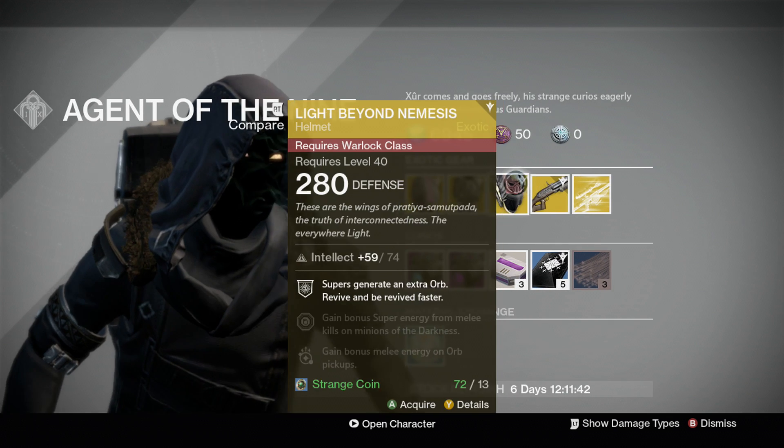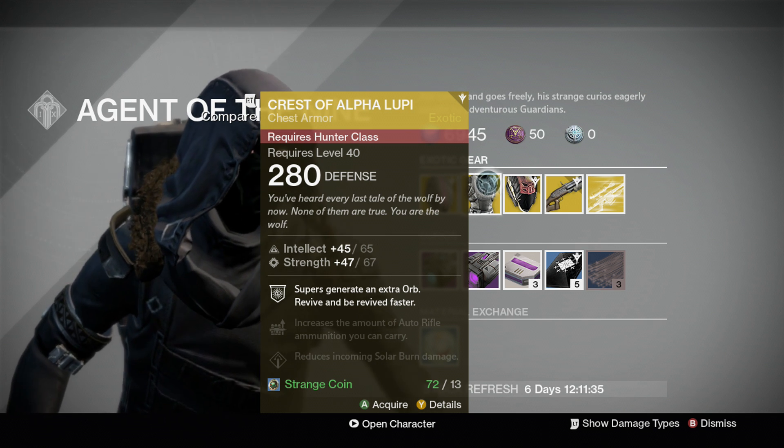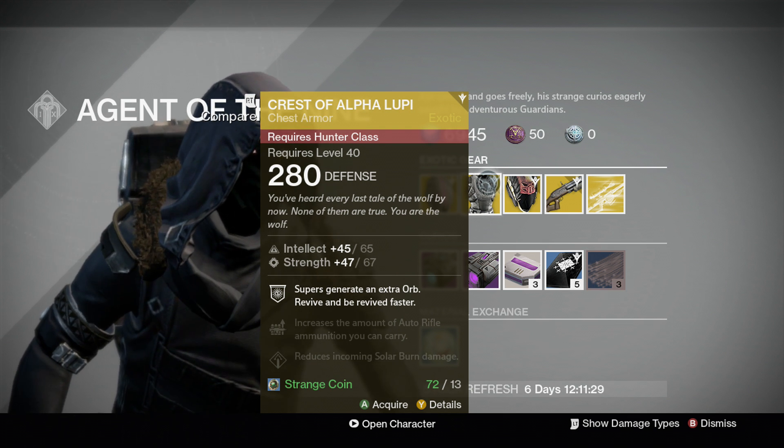He actually has some really really good armors today. For Hunters, Crest of Alpha Lupi — your supers generate an extra orb and you revive and get revived faster. Perfect for trials, raids, strikes, anything really.